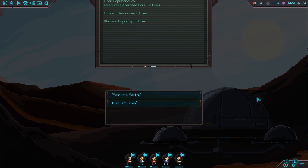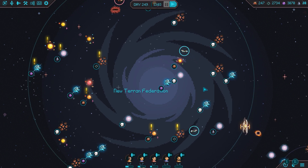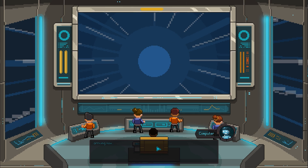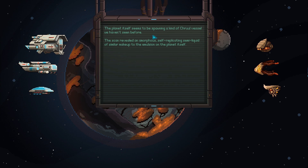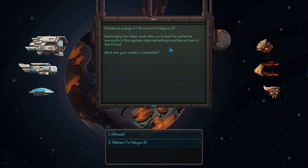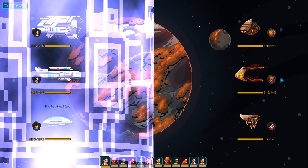Transfer the crew and we'll keep the runabout going. I'm just going to gather some supplies to get ourselves up to tier 3, then we'll head to New Terra. Commander, their fleet is starting its approach - T-minus 15 seconds. Arriving now. New Terra is no more - only a shell of the former capital, caked in a mysterious emulsion. Running a scan on the Cruel fleet. The planet itself seems to be spawning a Cruel vessel we haven't seen before - an amorphous self-replicating semi-liquid of similar makeup to the planet's emulsion. That's what the Seedling is. Should we engage or return to Halcyon 6? Destroying the fleet would allow us to look for potential survivors. Let's attack - we're not turning back this time.